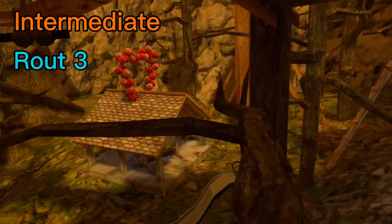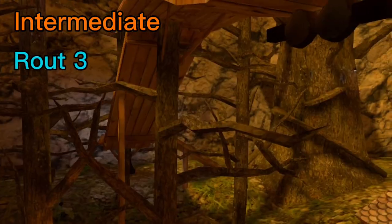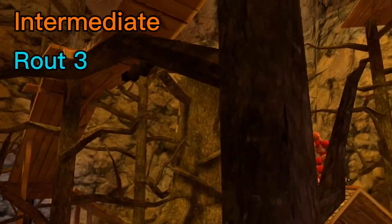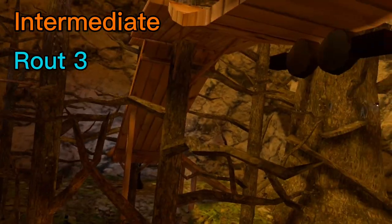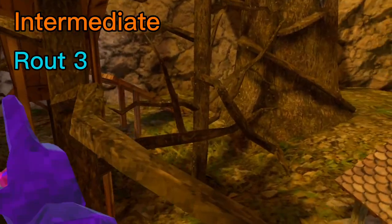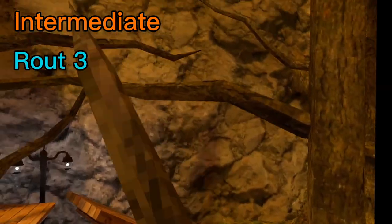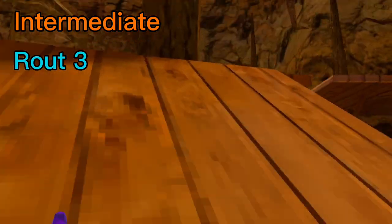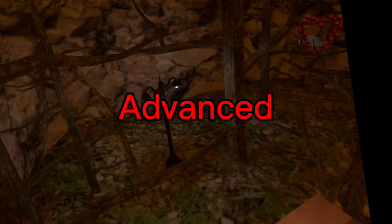The third and final intermediate route: you're over here, and you want to jump up, go over here, and make a pretty long jump all the way to this branch. Go here, hit off that, and you'll land on here. Now let's move on to advanced.